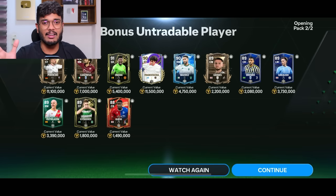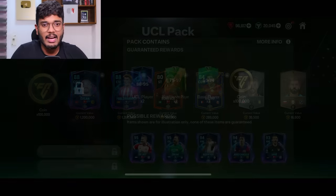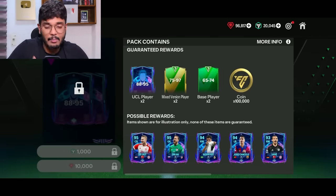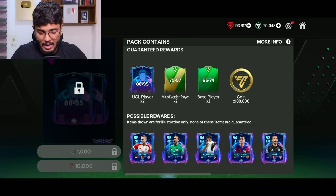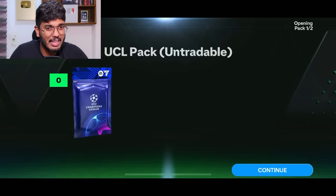Lucas Podolski! Let's freaking go — not bad at all. We got Caniva too. Opening this UCL pack for 10,000 gems — oh, it's not even a walkout. The packs ended — I thought there'd be a walkout coming but it was actually the players pack that opened. That is bad.